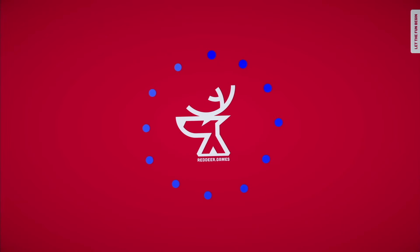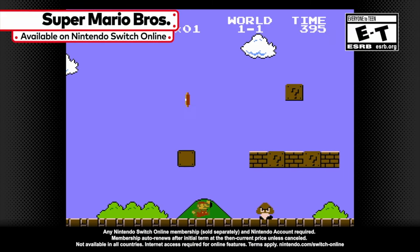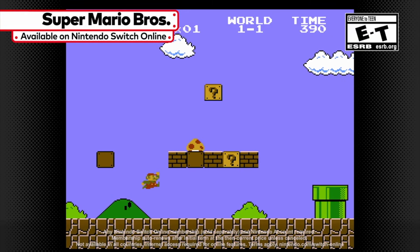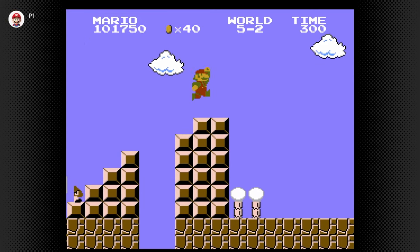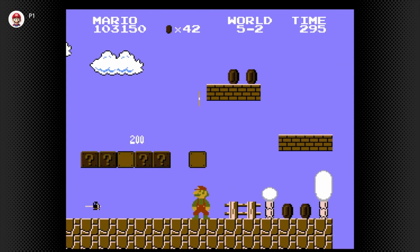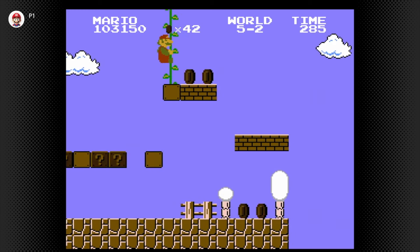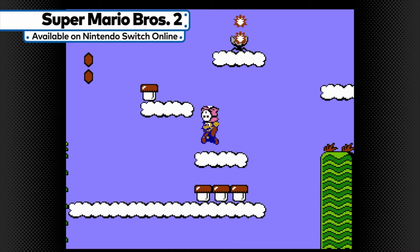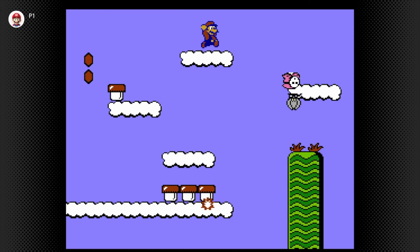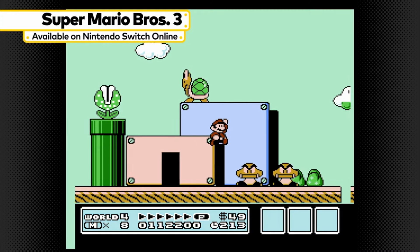This video is sponsored by Red Deer Games. Happy Friday my friends, welcome back to the Odyssey. I am Mike Odyssey, and what an exciting time to be a Nintendo fan since we are upon Mario Day, which is March 10th. It falls on a Sunday, but there's a lot planned over the weekend, including a Lego presentation for Mario Day. We'll talk about it in this video before we take a look at the game from our sponsor, Red Deer Games.